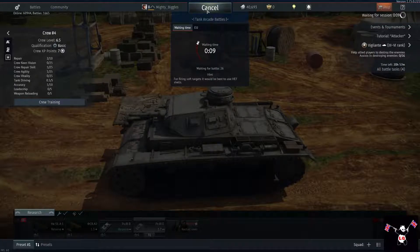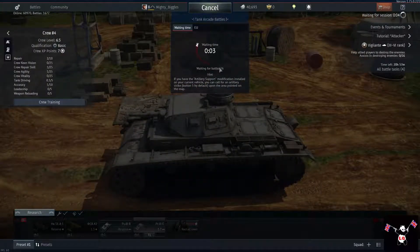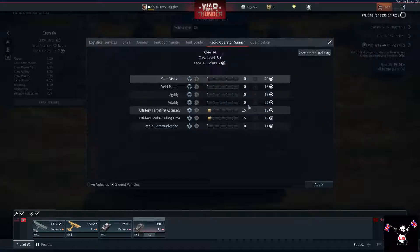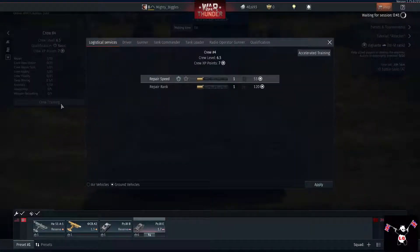Now this is similar to World of Tanks in some ways, and in many other ways completely different — you'll see the difference when you watch the video, although my gameplay might suck somewhat. You do get some crew to train: driver, gunner, tank commander, tank loader, and it gets more expensive each bit. So it's quite easy to give them a little bit. You'll see my crew's pretty new — 6.5 is rubbish.